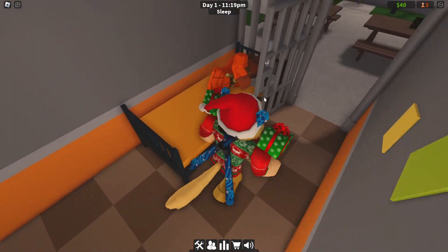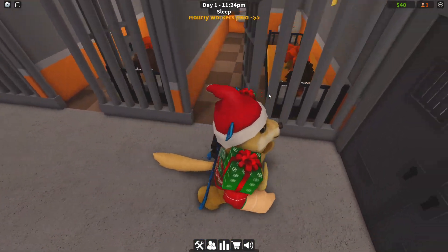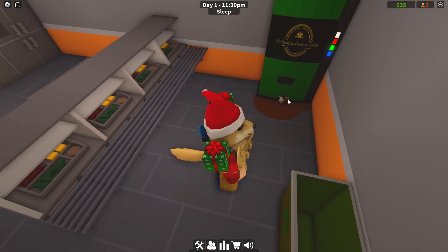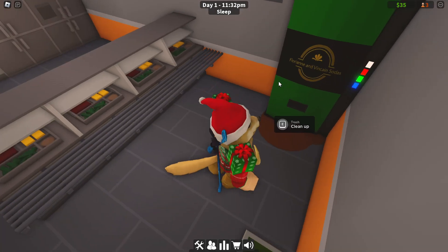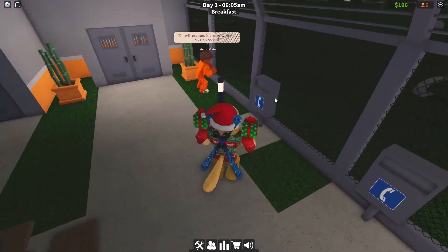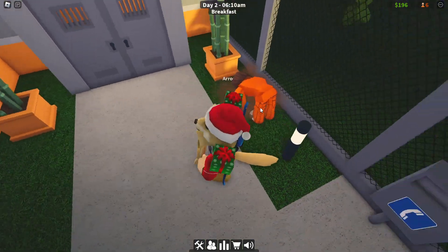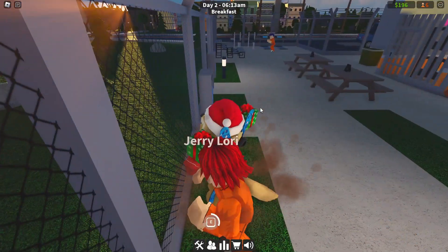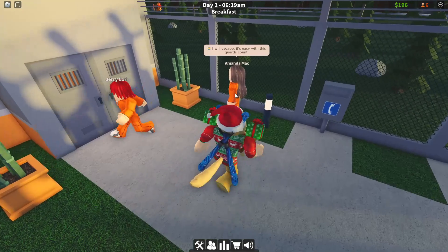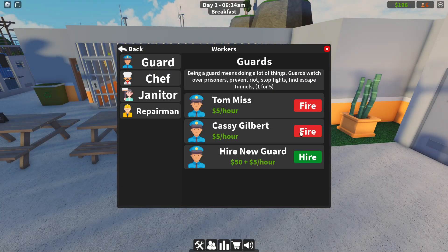Let me go in there and make sure they're not digging tunnels. They've got little teddy bears - they seem to be sleeping, not planning any escape. But wait - this is why we can't have nice things. I gave them this nice soda machine and they just throw soda all over the floor. I'm gonna get rid of that. Wait, what's this guy doing? He says he's trying to escape. Tom, where are you? They're already digging out!